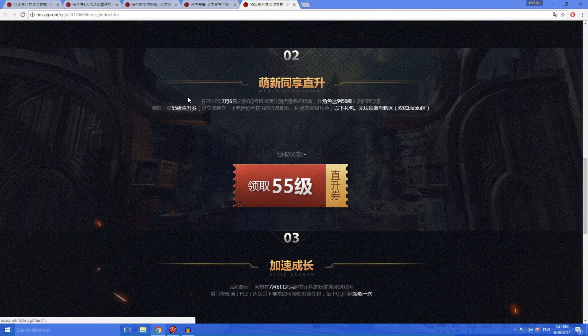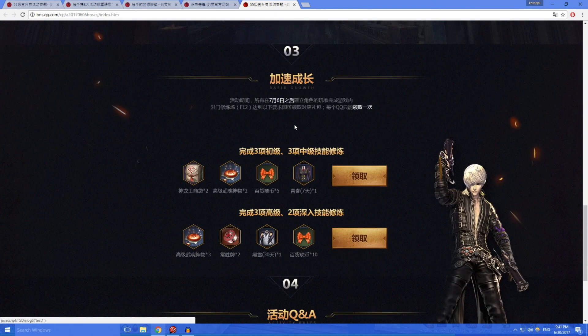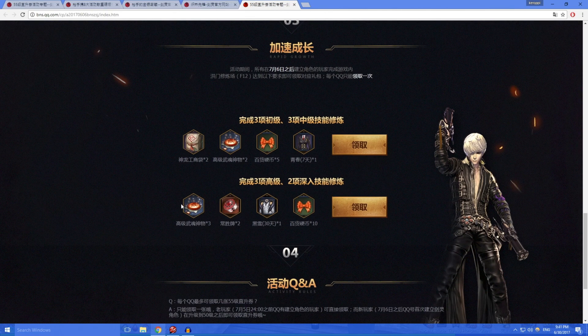There are more freebies. After you create your account, play the tutorial. Make sure that you finish at least three of the basic training and three of the advanced training. Basic training will give you these items and a seven day costume, and the advanced training will give you these items and a 30 day costume. So it's worth doing the training.